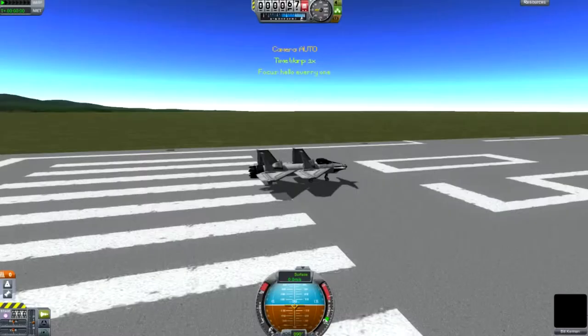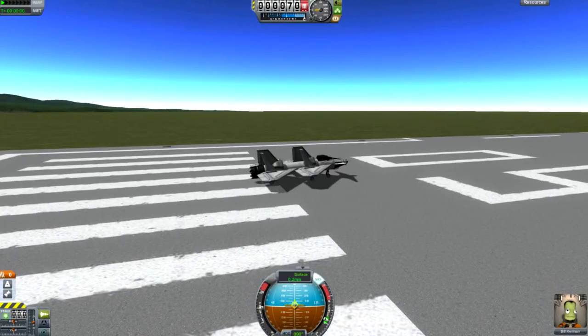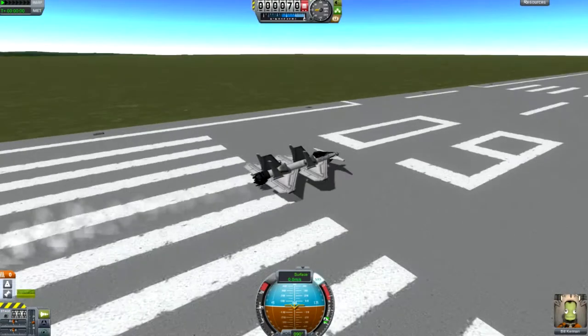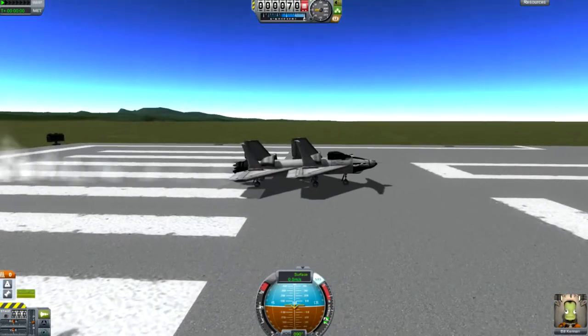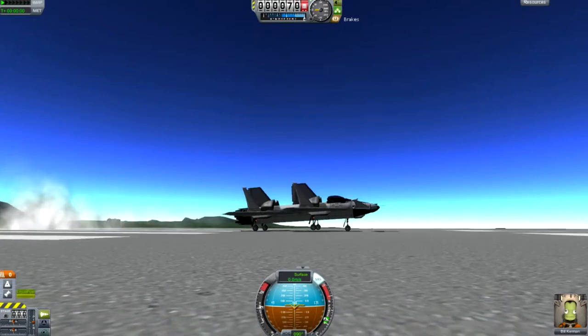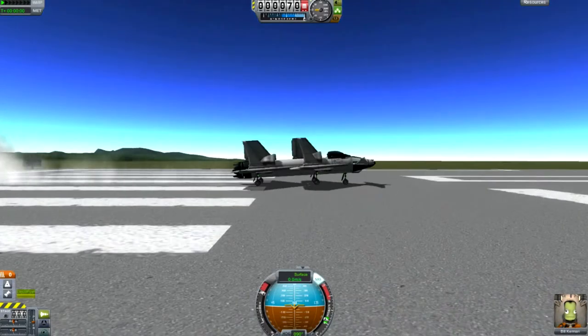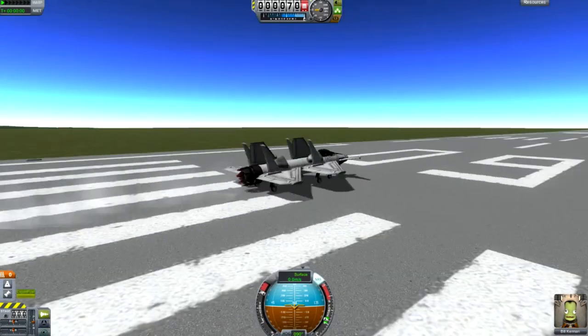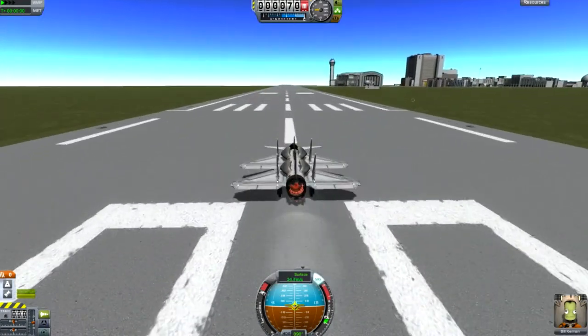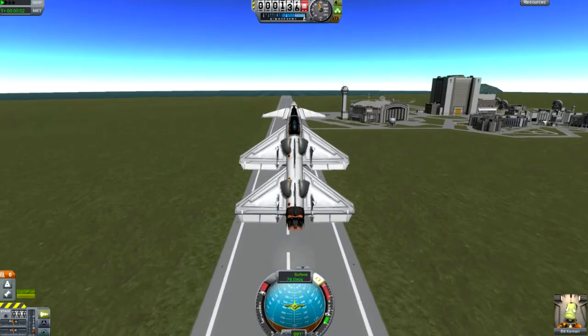What you guys are going to see me do here is when I take off, I actually activate the brakes at first. This is something that's cool — you heat up your jet engines at the start and then you release the brakes. They take a while to release. You can tell you have the brakes on because the landing gear has a little red light, and now they're green. Once they release, you could almost pull up immediately — you can pull up so fast with this plane.